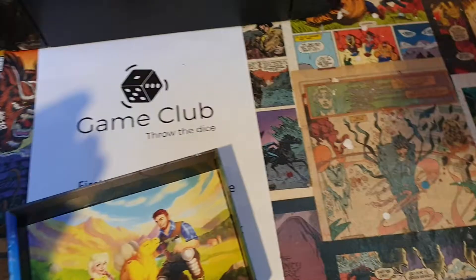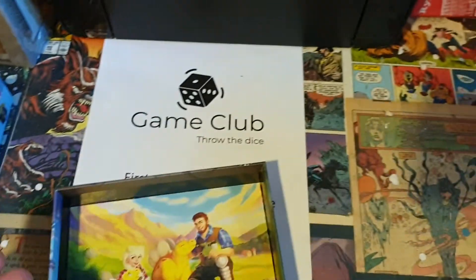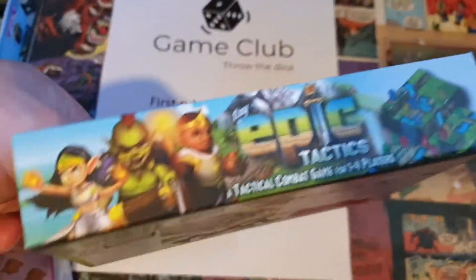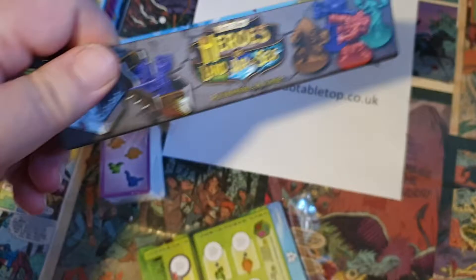There's a special die with different symbols on it for what you're trying to achieve. There you go, rolls nicely. And again, more lovely artwork inside the box. As ever, there are some adverts for their other games, many of which are available on GameClubTabletop.co.uk.